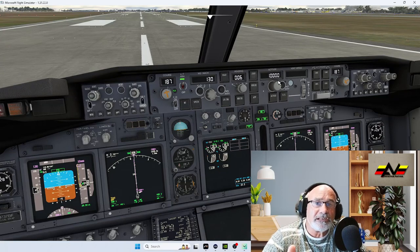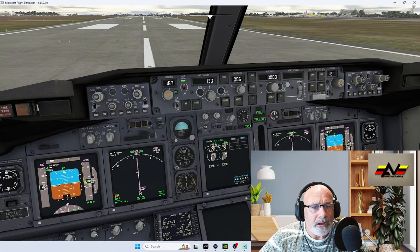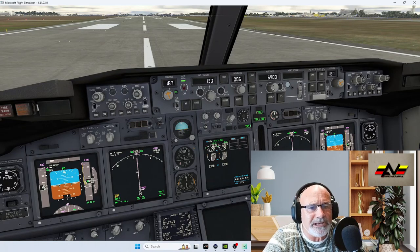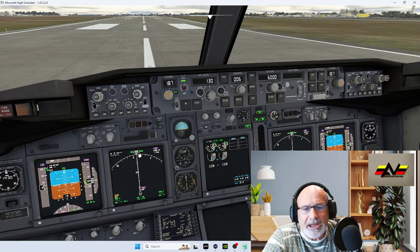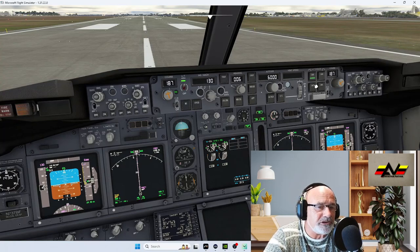This is a simple way to fly the 737 from Orlando to Tampa. I generally set the initial altitude to 6,000 feet — that's what they typically ask for out of Orlando — then I'll climb to 10,000. Our current heading is 006. To verify the FMC, check that the command computer is on — good. Then check LNAV — good. Then VNAV — good.